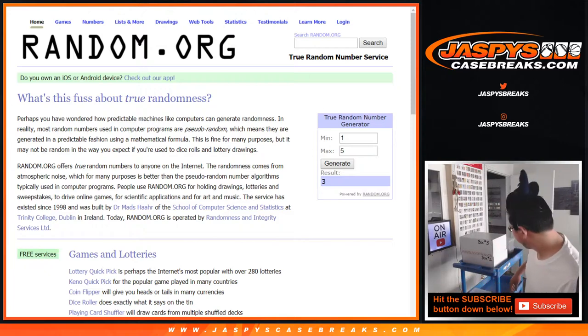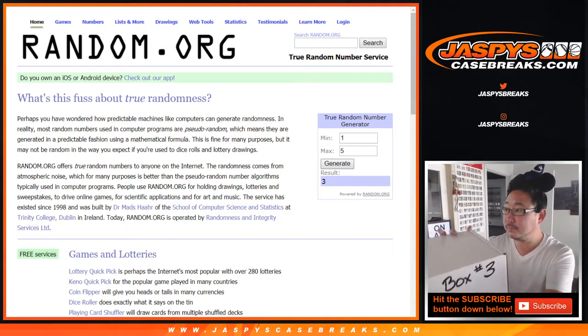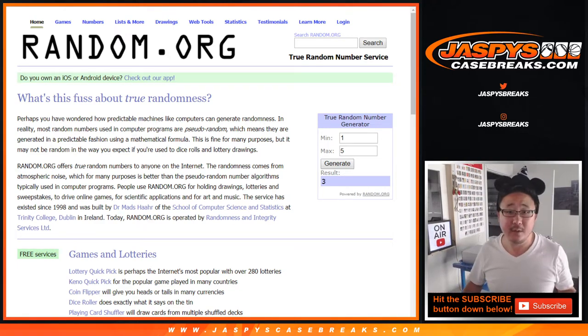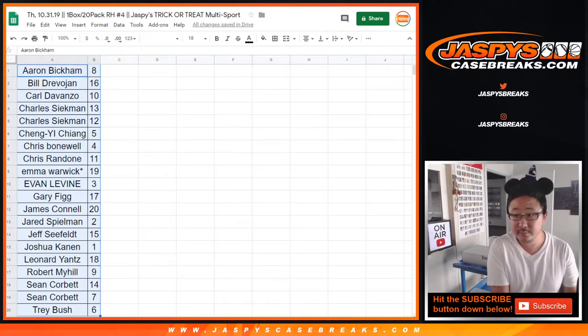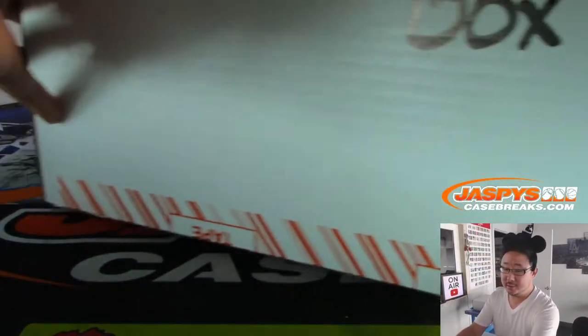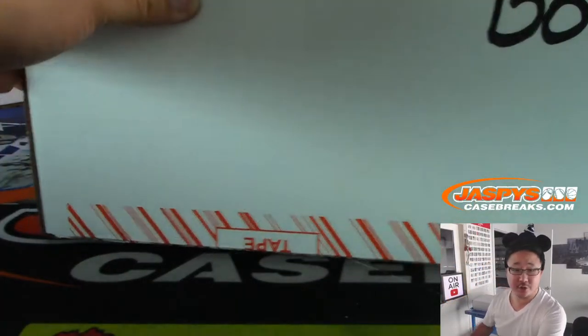It's going to be 3 — that was easy. Box 3! Sup Carl. Trade window closed, let's see what's inside. Box 3. I want to print those labels out too so I can tag those right away. Stand by — this is break 4 and break 5 coming up right after this.